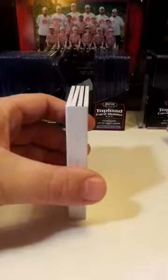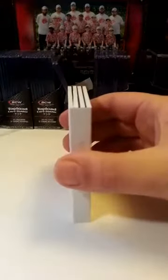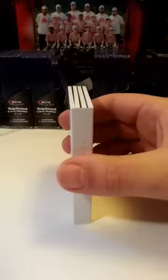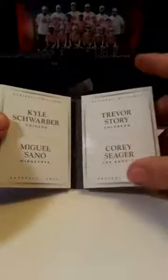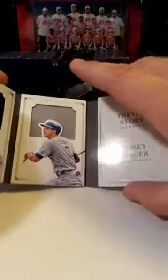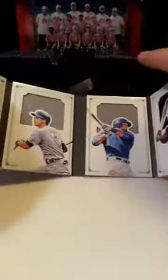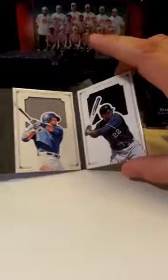You can see this has 4 different levels to it. It is a quad player materials, numbered 73 out of 99. I'm not seeing the name on it — the initials might be giving it away. Let's just open it up and see. Oh, it's multiple names: Kyle Schwarber, Miguel Sano, Trevor Story, Corey Seager. And it is a quad patch card — Trevor Story of the Rockies, Corey Seager of the Dodgers, Kyle Schwarber of the Cubs, and Miguel Sano of the Twins.